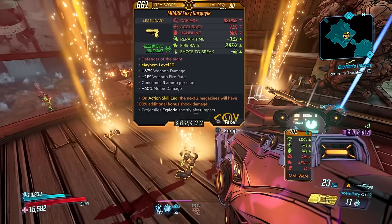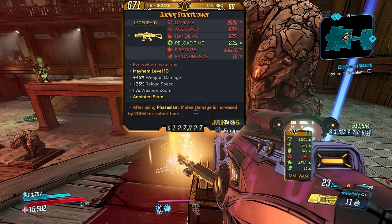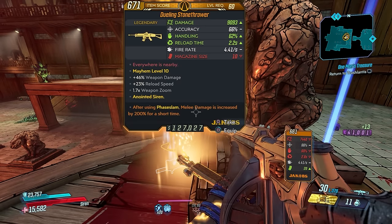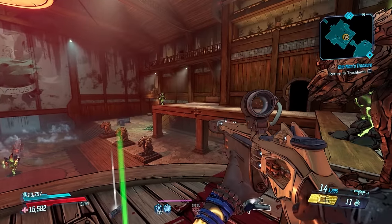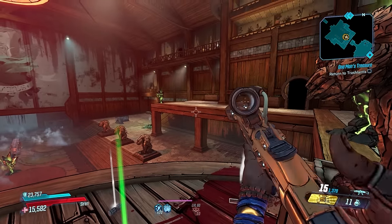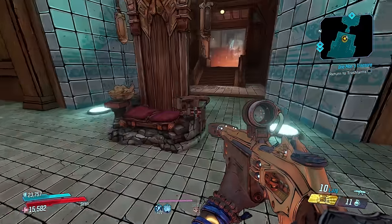We got a loaded Lead Sprinkler, an Expert Storm, and a Nimbus — not what we want. So he did not drop what we're after. Let's kill him again until we get the drop. Got a Gargoyle, a Beacon, and the Dueling Stone Thrower! This one has on Face Slam, melee damage increased by 200% for a short time. The damage is considerably higher than the one I was using — this thing can vary in damage quite a bit. You can also get this thing to roll in a full-auto version as well.